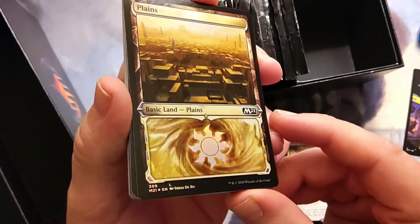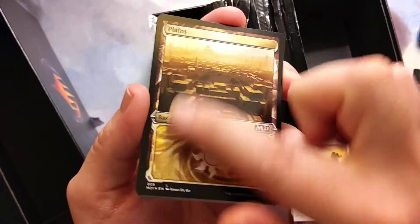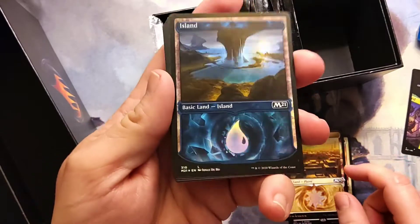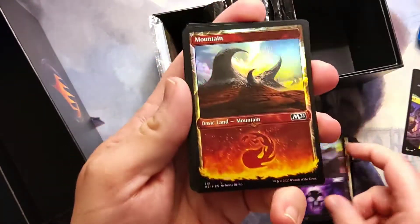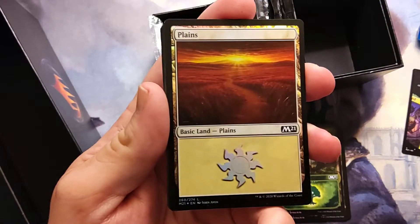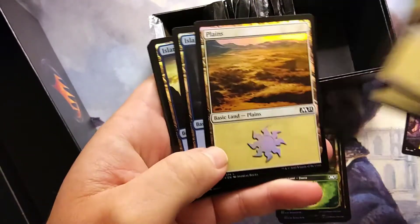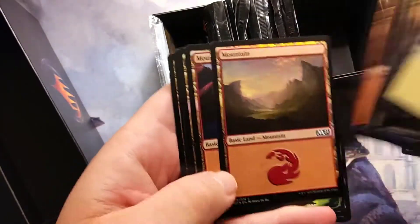So you definitely need to pick up more of these. You do get the foil alternate planeswalker basic lands — look at that, that's really beautiful. Oh, and there's an island. We've got a swamp, mountain, forest. So you get one of each of the special alternate ones, and then it looks like we go back into just foil basic lands. Still, that was more than I was expecting.